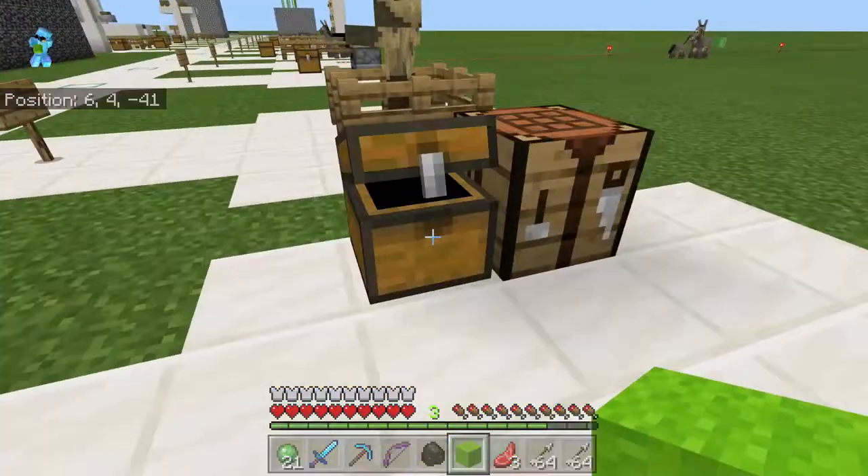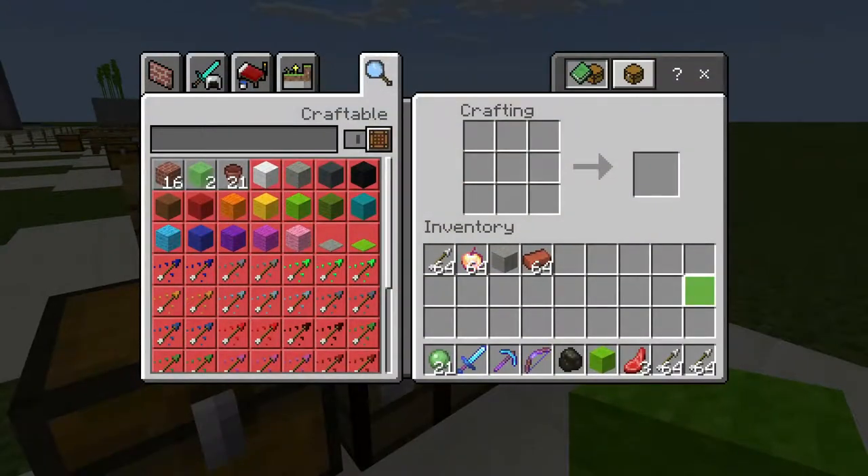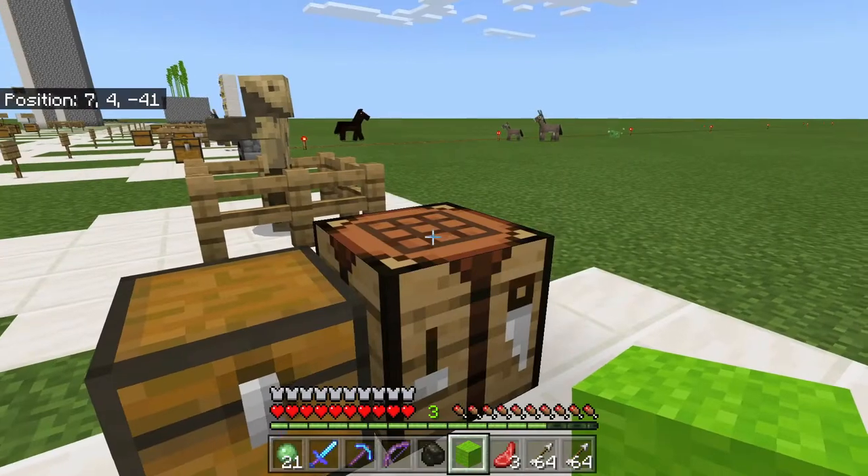Craft a flower pot — basically you take your bricks right here, and yeah, that's what you do right there.